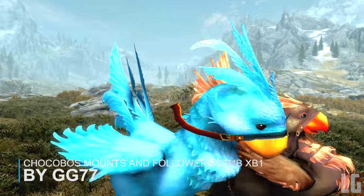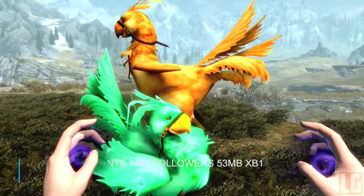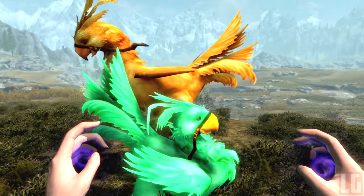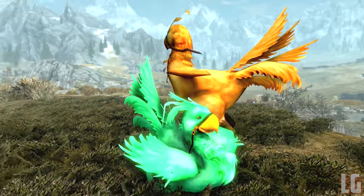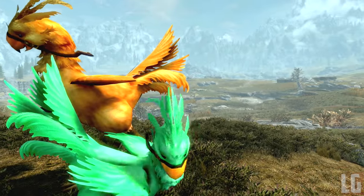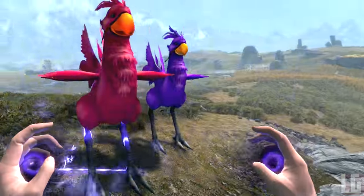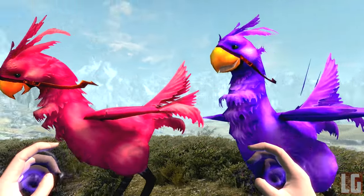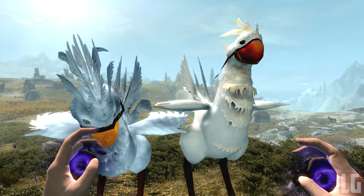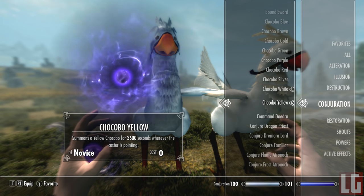Next up we have Chocobo Mounts and Followers. This mod adds 5 breeds of chocobo in 5 different colours to 5 different towns, making a total of 60 different chocobo mounts across the 5 stables of Whiterun, Markarth, Riften, Solitude and Windhelm. You can also find chocobos randomly around each of the towns. You also get 14 different follower chocobos located at the 5 stables — just like the big cats, some can be ridden and some can be followers, but you can have both if you want.